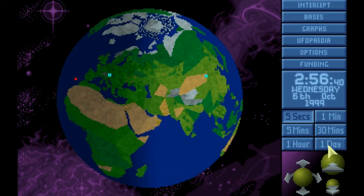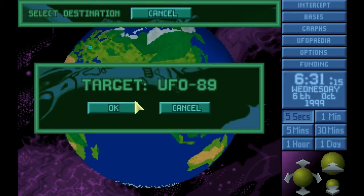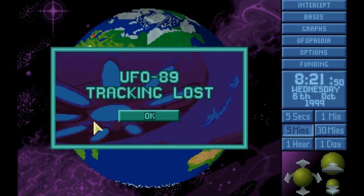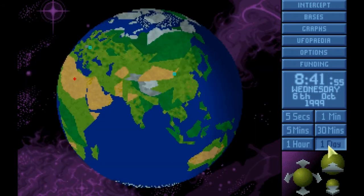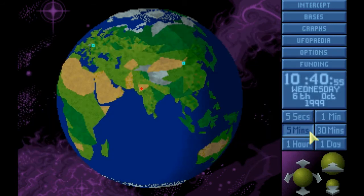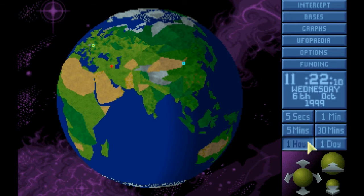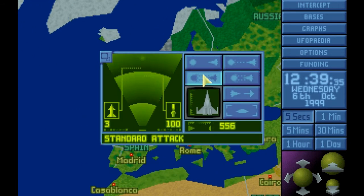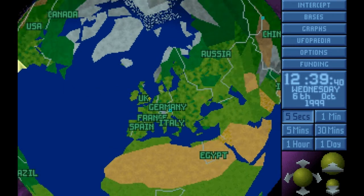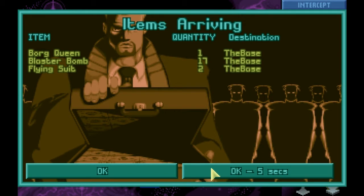Now it's just waiting for that stuff to arrive. Let's wait a day. There's a large ship — should probably go shoot that down. Wait five minutes. I thought for a second there it was gonna go for my base. Return to base. Wait a day. Send the interceptor, let's go kill it. Or at least try. Oh, there's another alien base over there. And there they are — Borg Queen, 17 blaster bombs, and two flying suits.